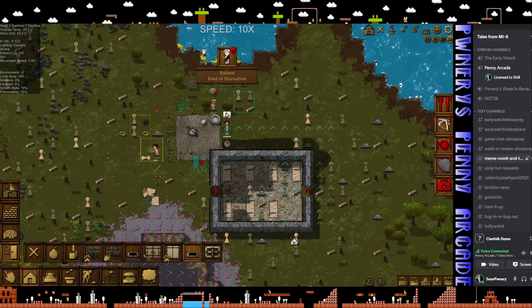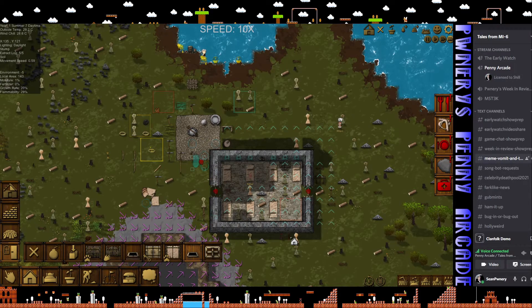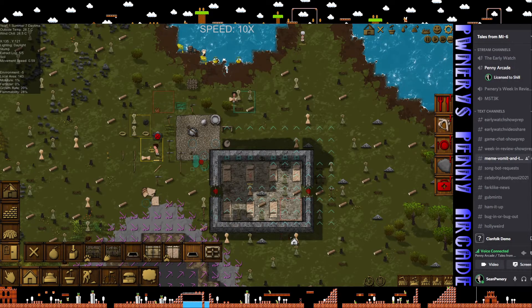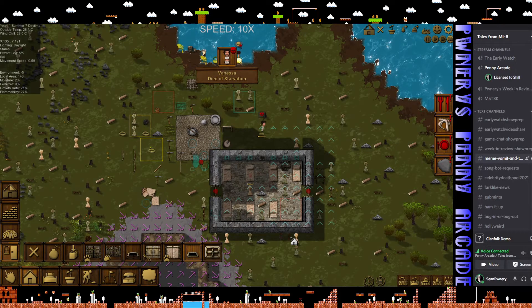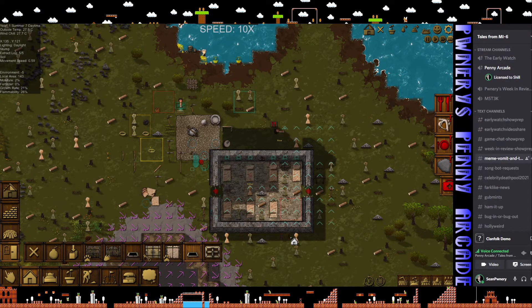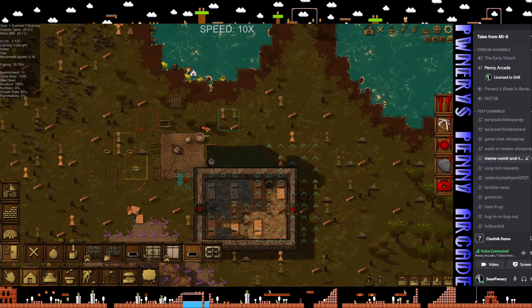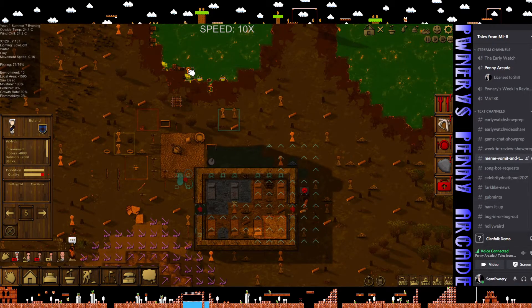Roland died of starvation. Well, okay. So because of my poor management, a man has died. And because my builders are too dumb to finish building their roof, they're all kind of screwed. And Roland's over here sort of dead. And he stinks.